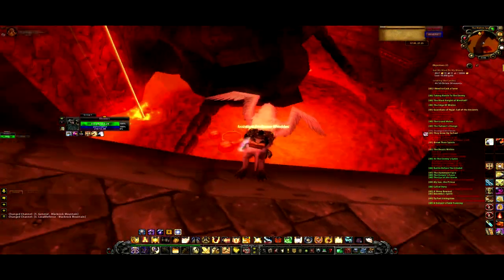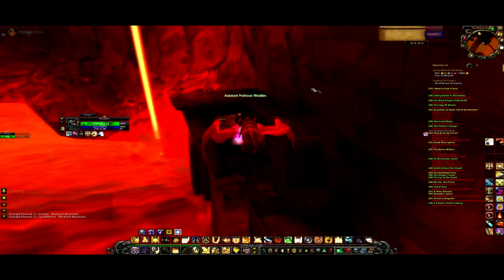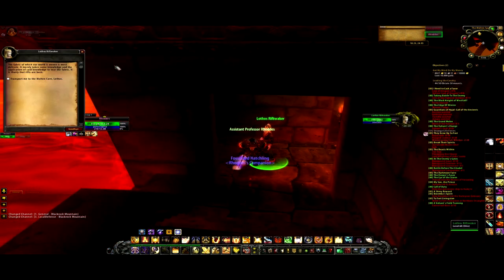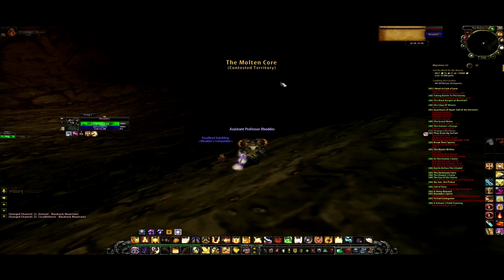Today we're going to be visiting the Aka'mai Crypts, Molten Core, and the Mana Tombs. And here you see me fly down into Molten Core and talk to Lothos Riftwalker — but actually I don't talk to Lothos Riftwalker because most people won't tell you this, but the only way to get into Molten Core is not talking to him. It is jumping through the window right there, as you'll see me do.